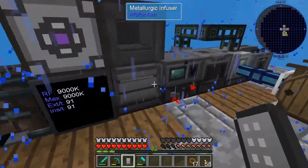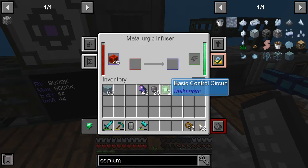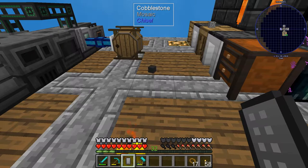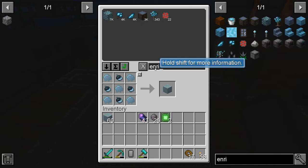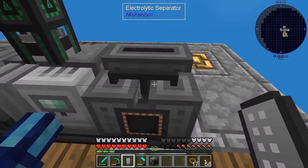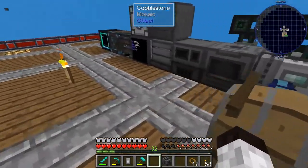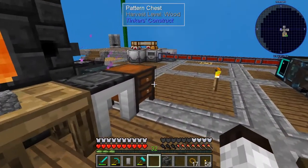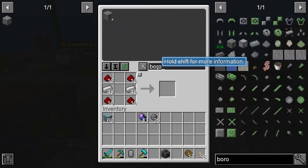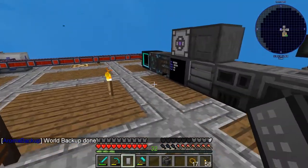We're waiting on the second control circuit. Okay — enrichment chamber is made! I'll pull this out and put it down. It's got power. We put the boron ore in — it said four up here and we had four. There it goes, and we should be getting boron dust.